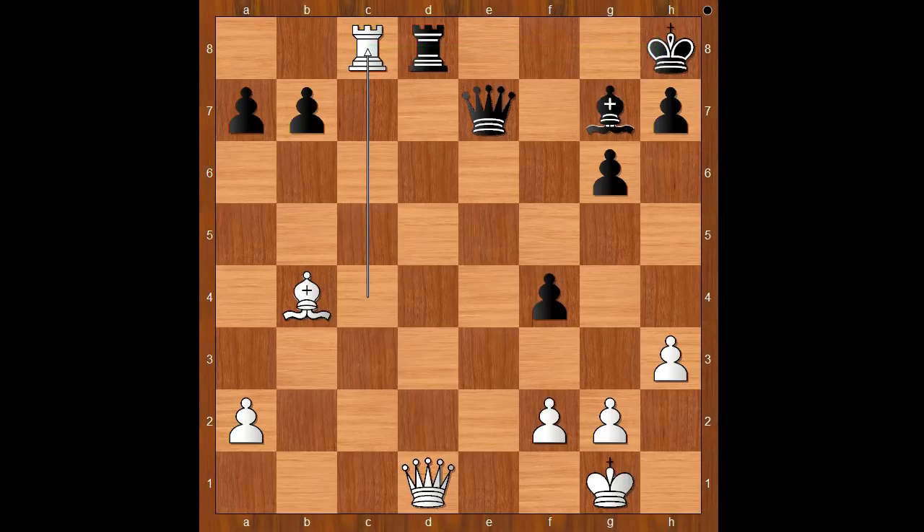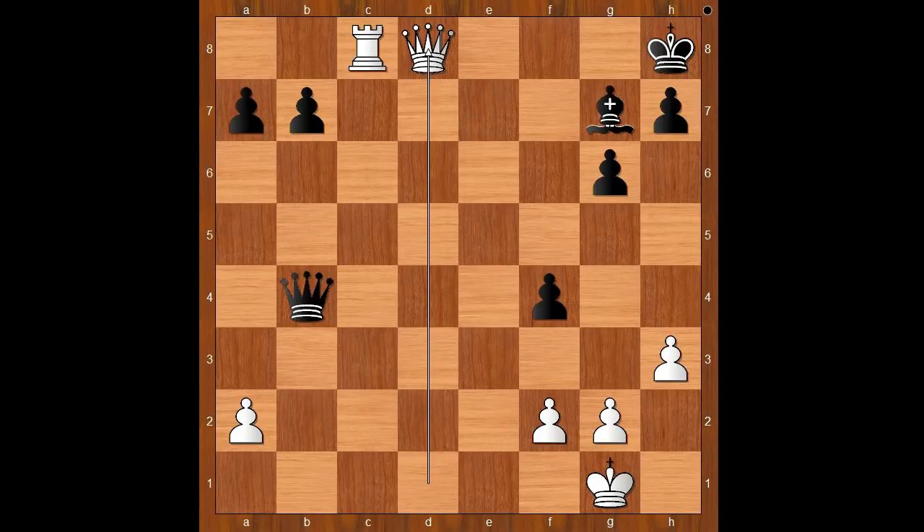Maxime resigned. If rook takes rook, then bishop takes queen. What else? If queen takes on b4, queen takes rook, check. If queen goes to f8, then queen to d7 wins.